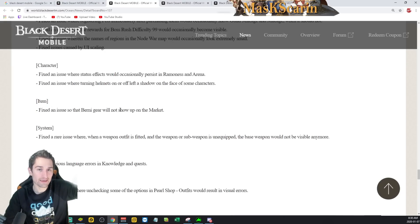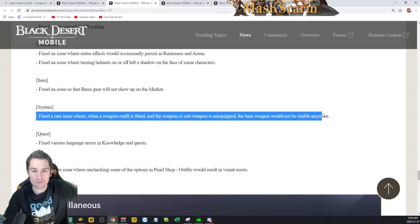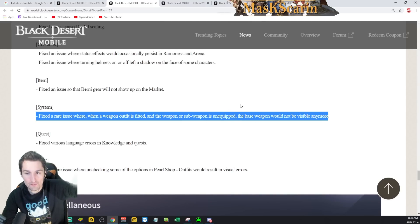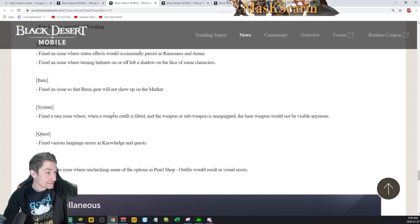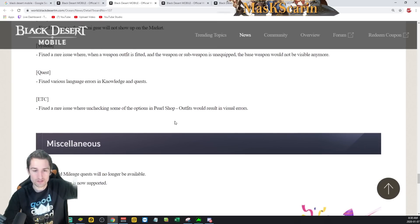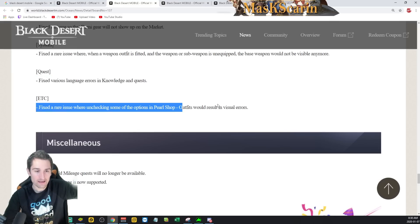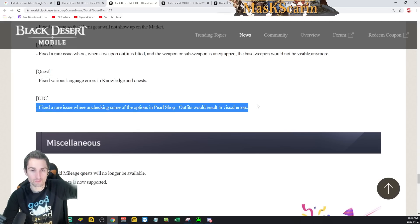Fixed an issue so that Bernie gear will not show up on the market — it wasn't in the game, so it was just sitting there teasing us. Fixed a rare issue where when a weapon outfit is fitted and the weapon is unequipped, the base weapon would not be visible. Fixed various language errors in knowledge and quests — that's just showing that you care. Fixed a rare issue when unchecking some options in Pearl Shop outputs would result in visual errors.